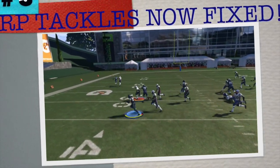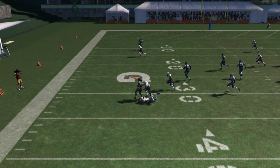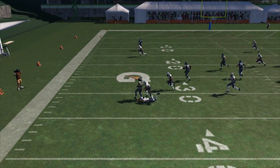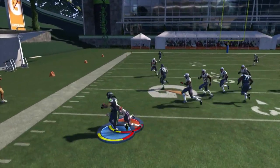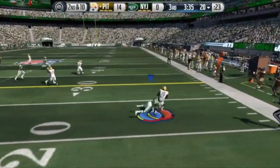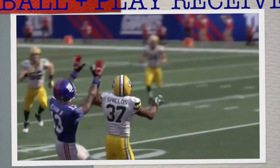Coming in at number three is the changes to tackling in Madden 16, especially the fact that there's going to be no more warp tackling. If there is suction or warp tackling, it's going to be reduced tremendously. You're no longer going to break to the outside with the running back thinking you're open, only for a defender to click on and spam the A or X button to get a cheesy tackle. Madden 16 also improved gang tackling.